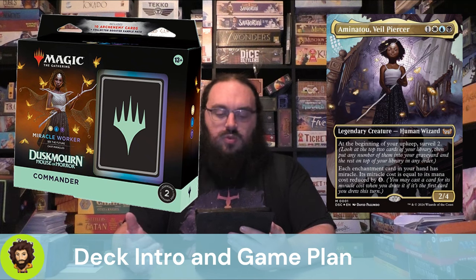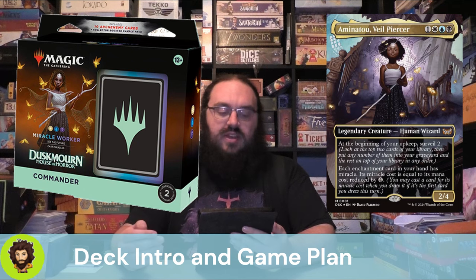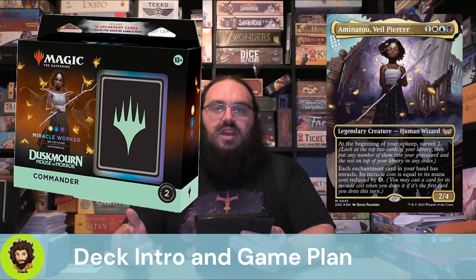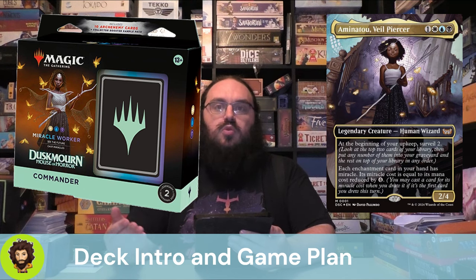Aminatu is a 4-cost 2/4. At the beginning of your upkeep you will Surveil 2. This Surveil 2 is actually super helpful — it's going to help us set up the second half of her effect, which is that every enchantment in your hand has Miracle. Its Miracle cost is basically just its normal cost reduced by 4 generic mana. Miracle, for those who weren't around for it back in the day, is whenever you first draw a card — if it's the first one you've drawn that turn — you can cast it for its Miracle cost.